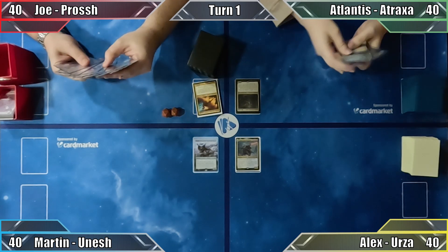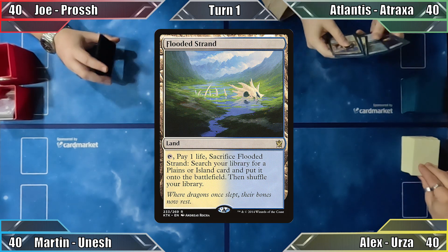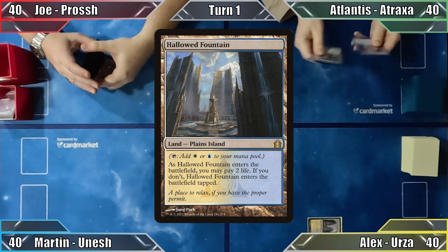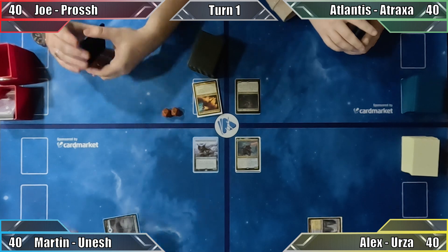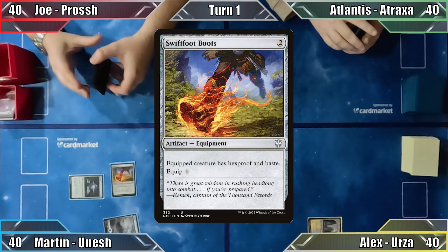Atlantis wins the die roll and starts the game off by playing Flooded Strand. With nothing more to do, she passes to Alex. Alex plays Hallowed Fountain, choosing to have the land enter tapped, and passes. Martin plays an island, casts Sol Ring, and then casts Swiftfoot Boots. Rather chuffed, he ends his turn.